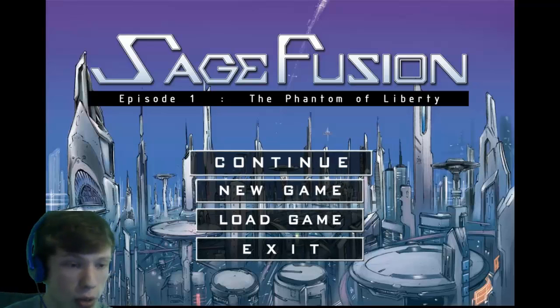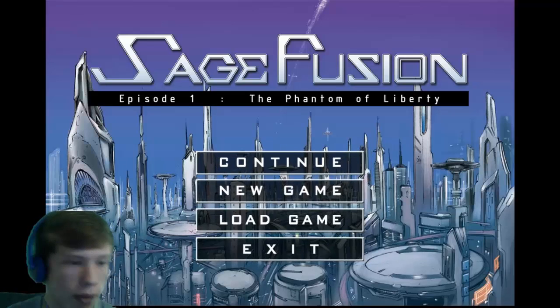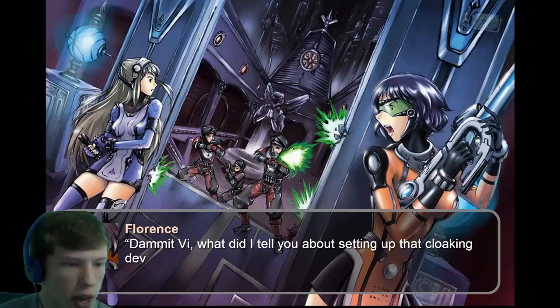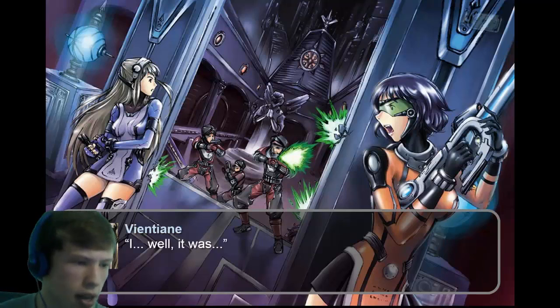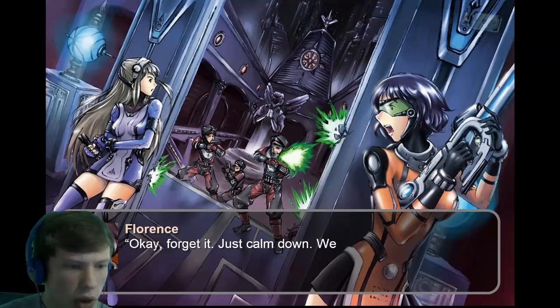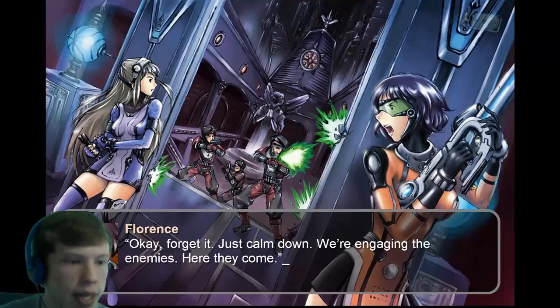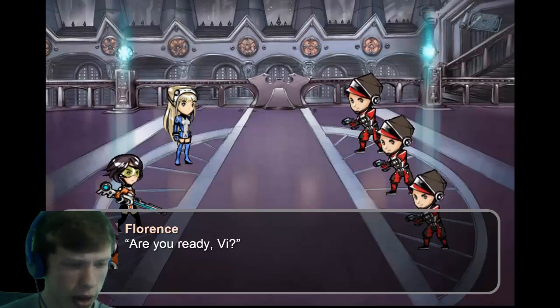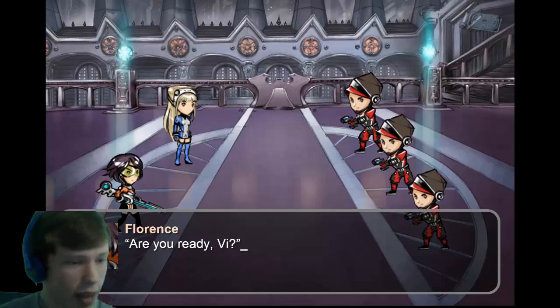We're just gonna jump right into this one, just like always. Look at the art style! Florence: 'We've been found out, what do we do?' Damn it, V, what did I tell you about setting up the cloaking device? Forget it, just calm down — we're engaging the enemies. Here they come. Looks like this is gonna be our first fight.